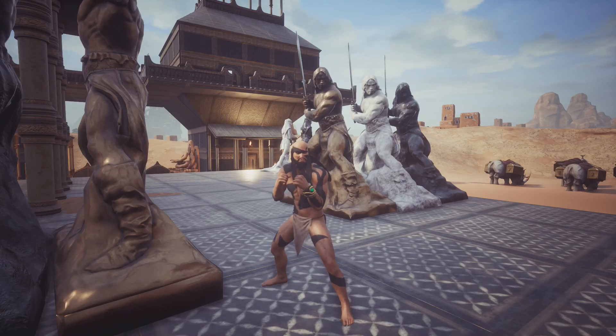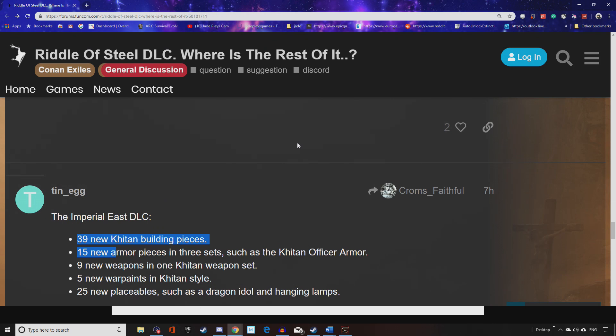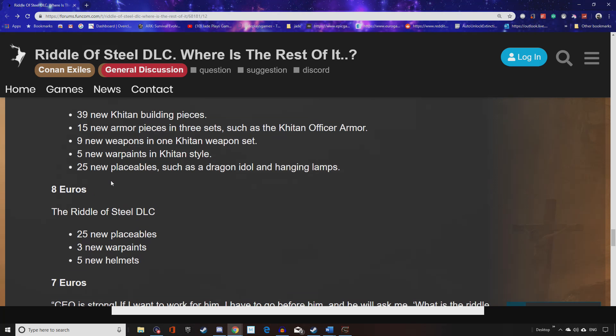That is everything that's in the DLC - that is the DLC. I went looking around to make sure I had all the pieces to show you. Someone pointed out on the forums that in the Imperial East DLC you had 39 new Kitan building pieces, 15 new armor pieces in three sets, nine new weapons, five new war paints and 25 new placeables - that cost eight euros. The Riddle of Steel has 25 new placeables, three new war paints and five new helmets - seven euros. Is that good value? I don't think it is.